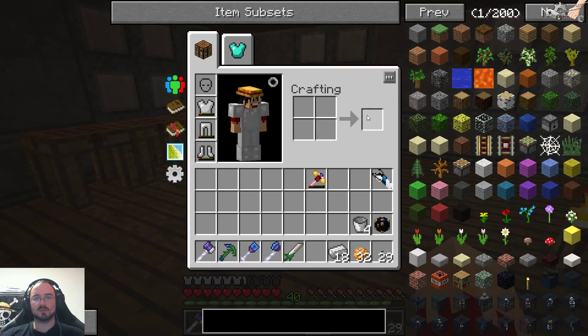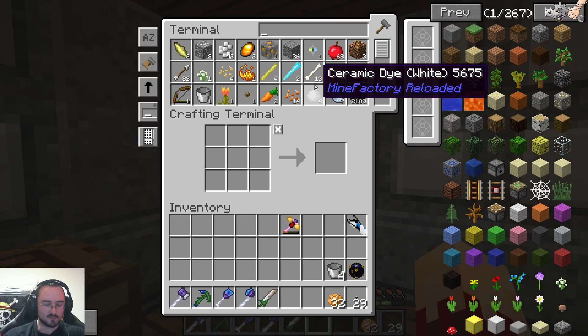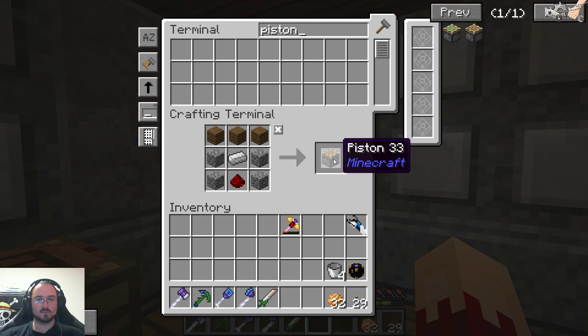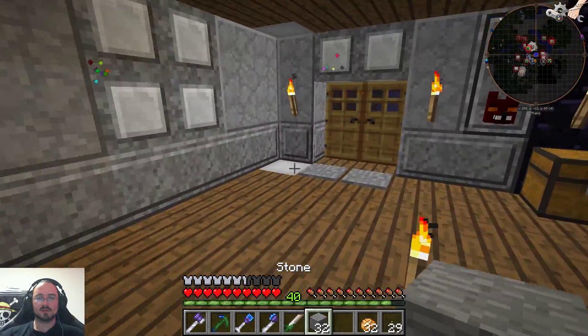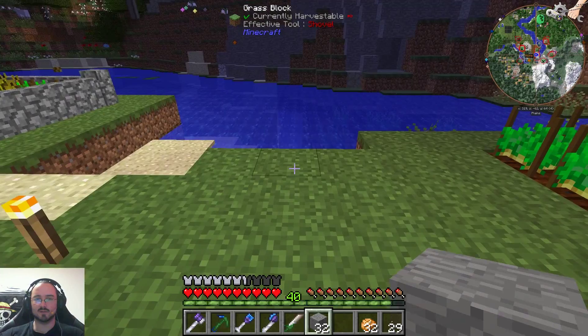Let's make ingots out of these blocks and throw them in there. First we need pistons — normal pistons. I said I need three pressers. We're out of cobblestone — you're kidding me. We got stone, so let's farm cobblestone. I never had to do this, but hey.